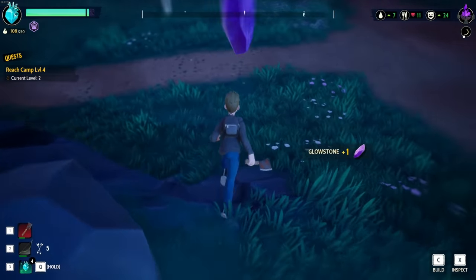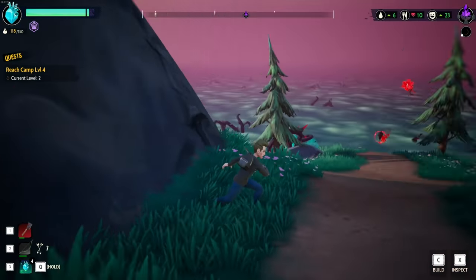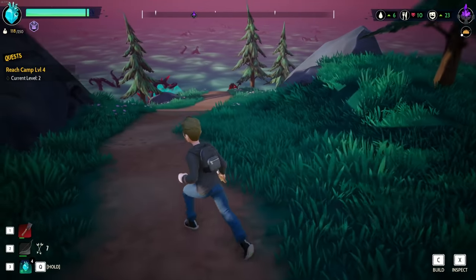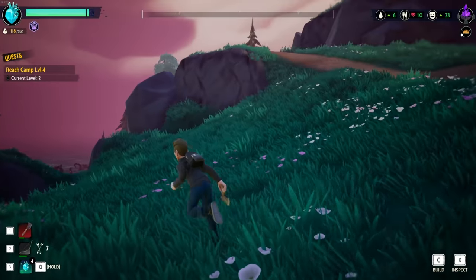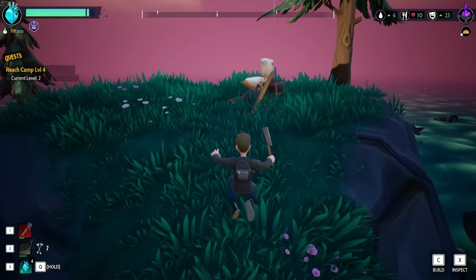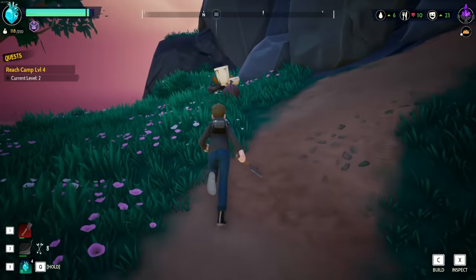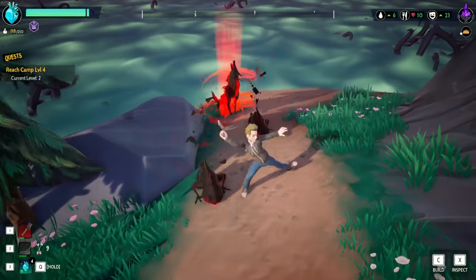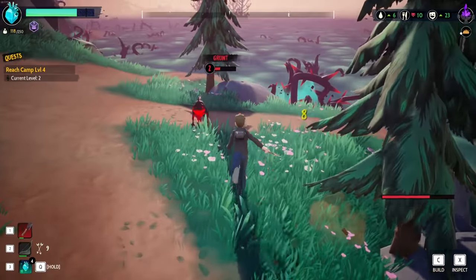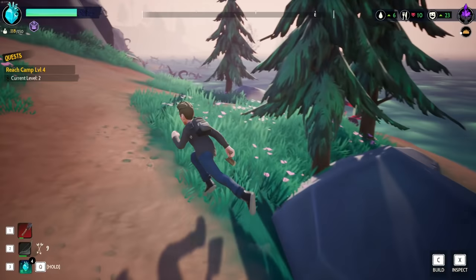I need to get back because our food is going. I missed this glowstone right here - oh my gosh that would have been terrible! This thing wants to sit there and shoot stuff at me from a distance, so it wants me to use an aether ward to get in there. Come on, come actually fight me! I have a bow but I don't really want to use my arrows unless I absolutely have to. I kind of want to get the things connected and head back, see if we can get any upgrades and get to camp level three.